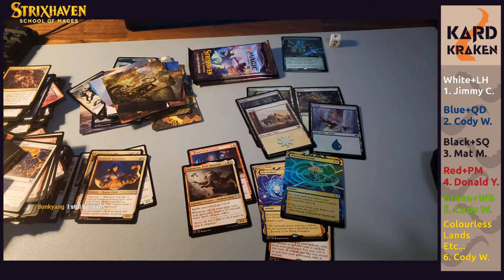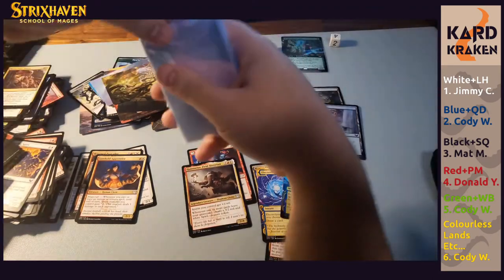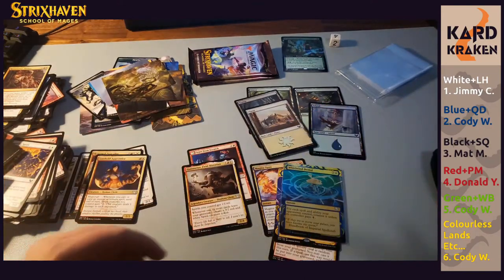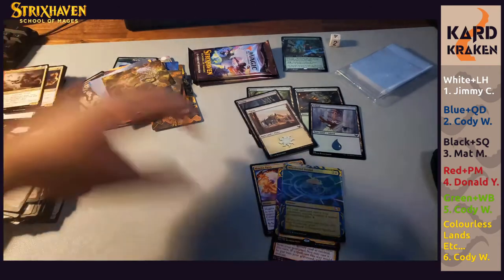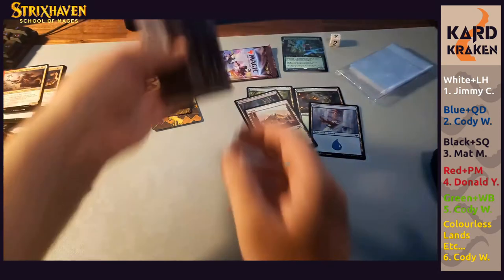Sorry about that guys — found really flimsy type Perfect Fit sleeves, they do the trick but they're nothing too impressive. Perfect Fits are tough to find even locally, it's crazy. So we have a hit for blue, a hit for red, a hit for white, and another hit for red. Second last pack, let's go.